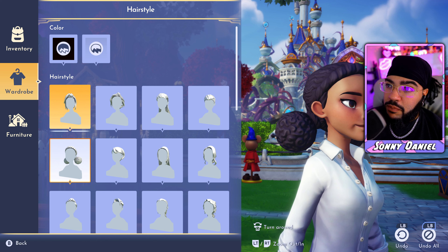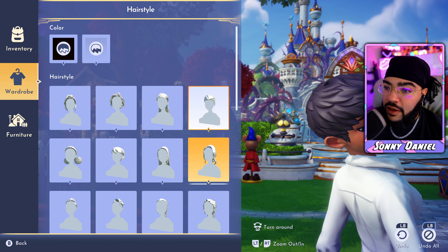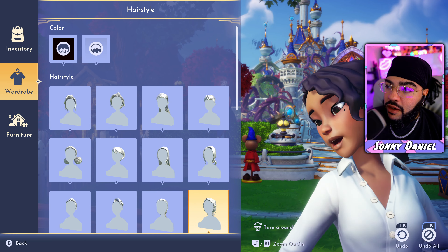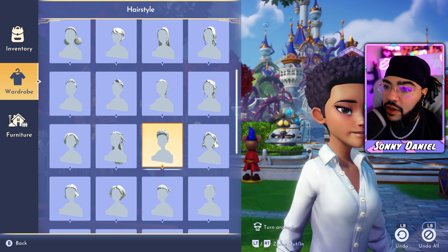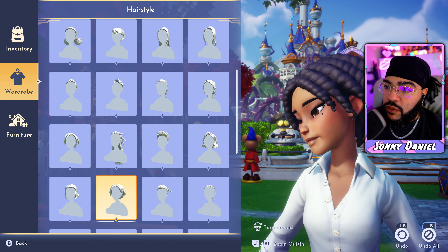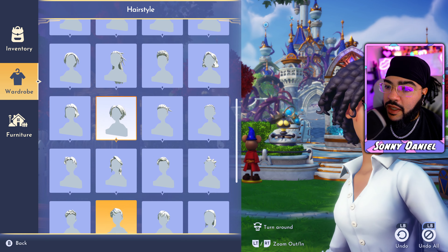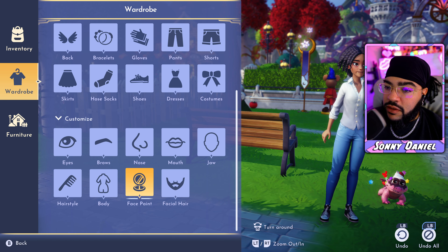Disney, if you're listening, first of all, make me an ambassador for this game because it's too lit. Number two, you need to make presets so you can have a couple of different characters — at least two slots, where you could have a male and female variant. You could switch back and forth, which I think would be a W idea.